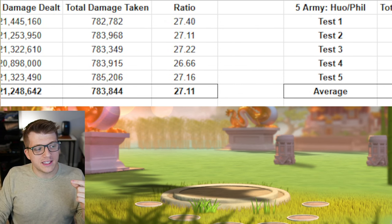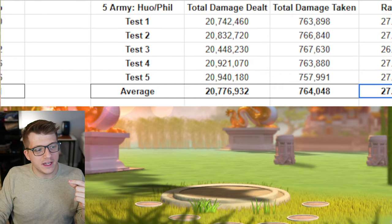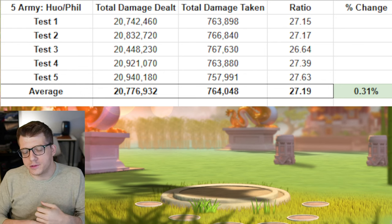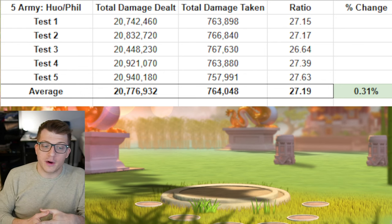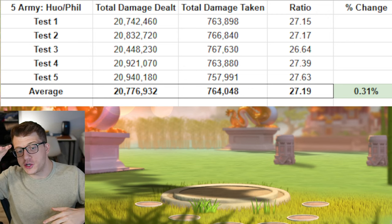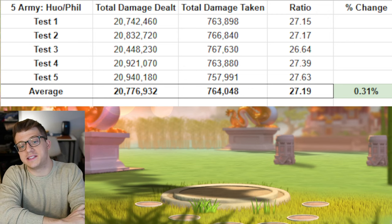With Huo Philip, total damage dealt goes down to 20,776,000, but total damage taken also goes down to 764,000. You end up with a very similar ratio — it goes up by just 0.31%, from 27.11 to 27.19. The difference is basically negligible and could be chalked up to RNG. Perhaps with more or longer tests we'd see a bigger fluctuation, or it would balance out to basically null and void.